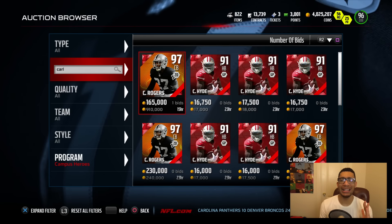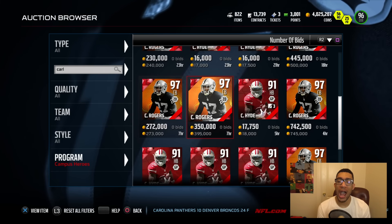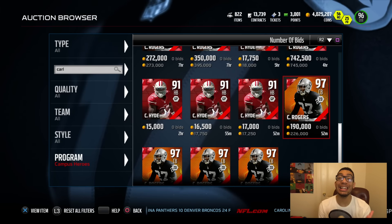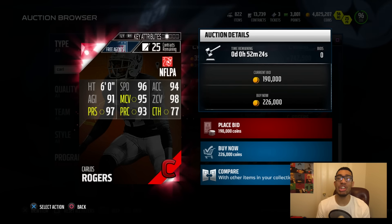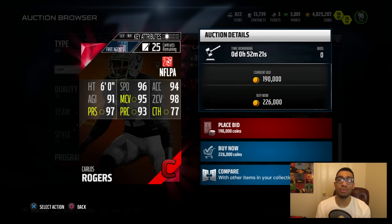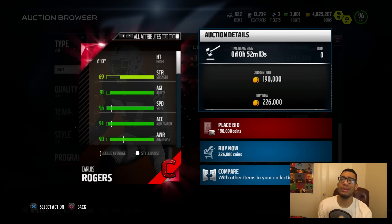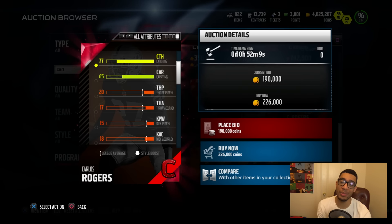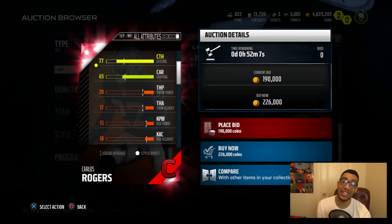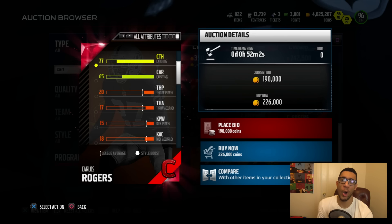Last but not least on the overview list, we got Carlos Rogers, campus legend. This guy is so nice. 97 press — you guys know how important press can be in man coverage. 96 speed, 94 acceleration, 93 play recognition. A lot of people's issue with Rogers' past cards was the catching, I think. This card's got 77 catching, so if that was an issue, it's not anymore.